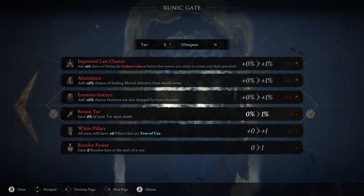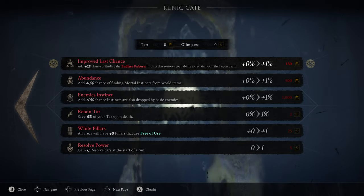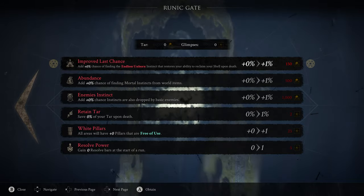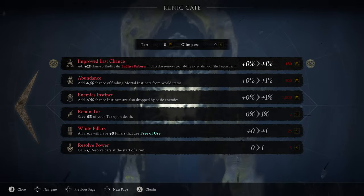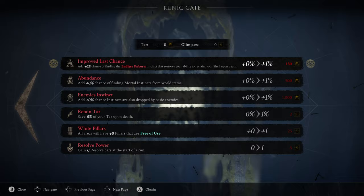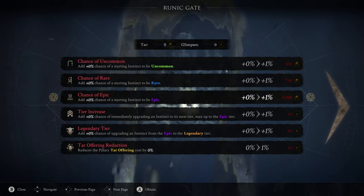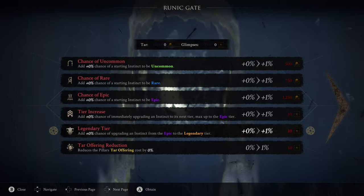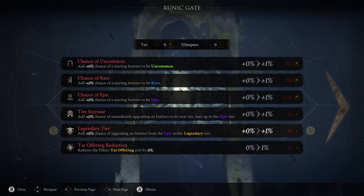Your second priority is to upgrade Improved Last Chance. You basically get two lives in Mortal Shell - when you lose your first life you get knocked out of your shell, and when you get back in you have one life left. If you lose that, your entire run ends. If you upgrade Improved Last Chance, every time you access a pillar in the Reverie there'll be a chance you can get your first life back. After those two upgrades, I recommend upgrading Chance of Epic and Legendary Tier as your third and fourth priorities, as those will make the biggest difference to how overpowered your runs can be.